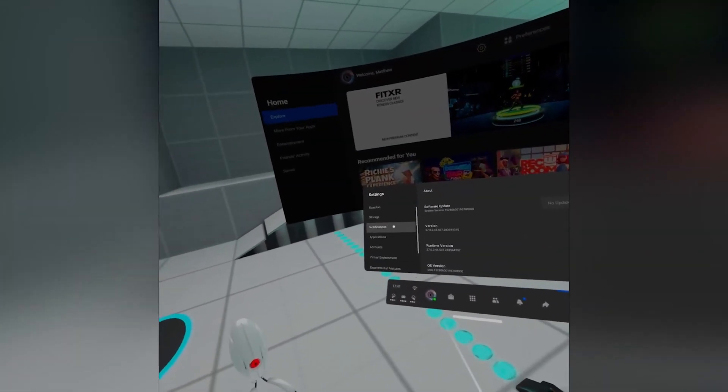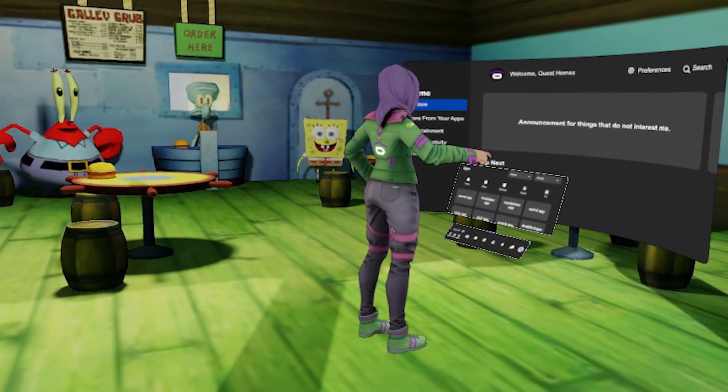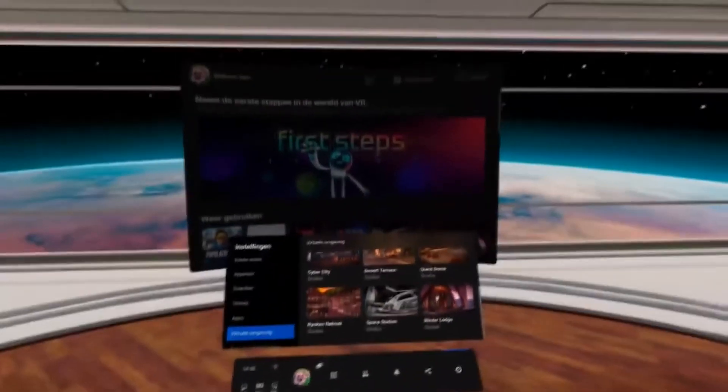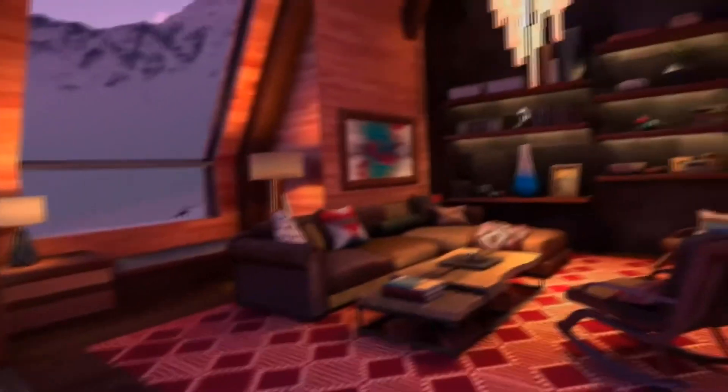You can go in any direction. To accomplish this, go to Settings, then Personalization, and select the desired home environment. I have one where you can hang out with SpongeBob or be in the world of Minecraft, but there are two new ones that are incredibly cool that you could utilize. If you are interested in learning how to create different worlds, please let me know in the comment section below.